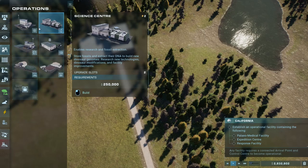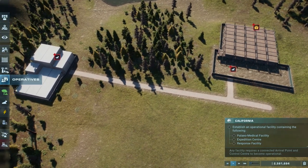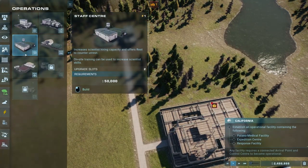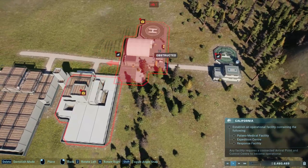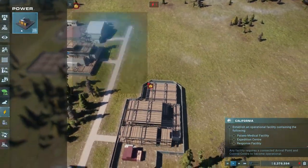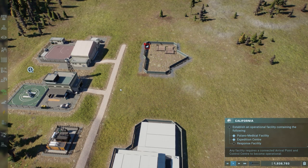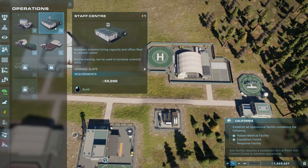First off we're gonna need a paleo-medical facility. This is probably a bit further out, actually. Then we're gonna need an expedition center. And then what else do we need? Response facility, of course. Money is not going to be an issue here, so we can just put things next to each other. And of course we need a backup generator, which I've forgotten as always. Might as well put some other stuff down - the science center and the staff center, which will be very useful for us.